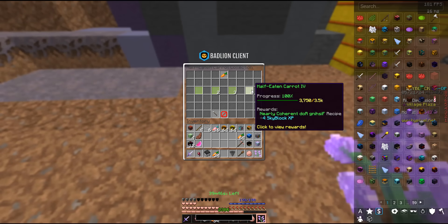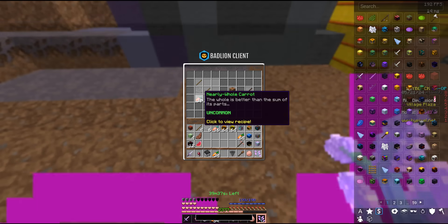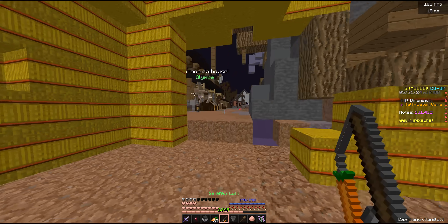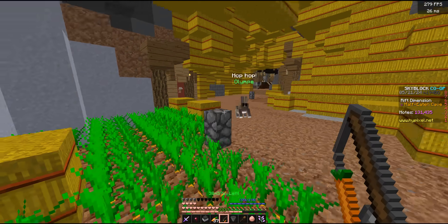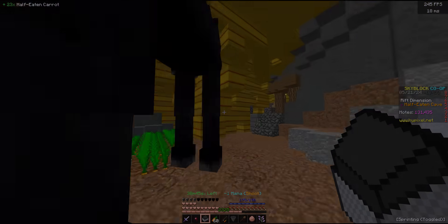The Nearly Coherent Fishing Rod is a pretty expensive craft — you need 3,500 collection on these guys and then 16 enchanted to make it, but the rod does let you direct your rabbit a lot easier. Let's bring Mr. Olympi into another carrot patch and farm these carrots for an hour.